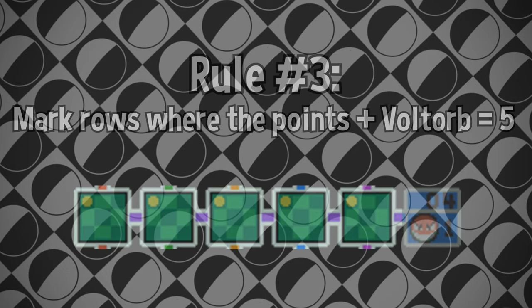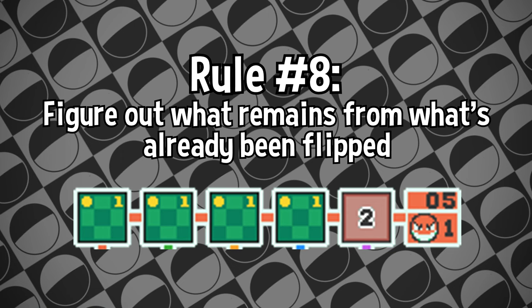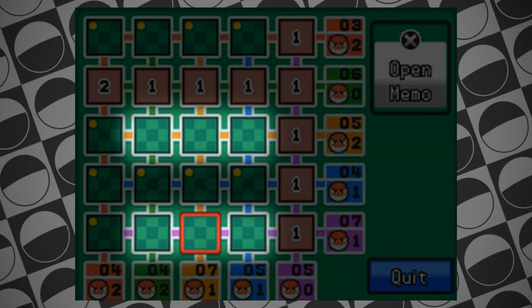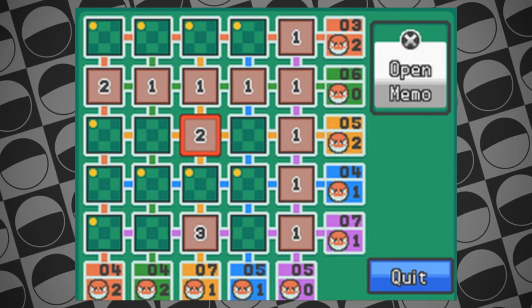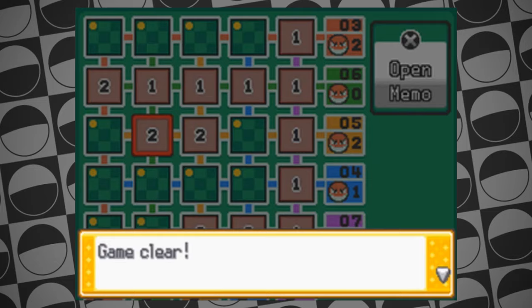From here we're going to skip some of the steps that take considerably more effort and go straight to rule number 8: figuring out what remains from what we've already flipped. For example, if we flipped over a 2 in a row with 0 Voltorbs, does that give us anything on the opposite row? Maybe everything else has to either be a 1 or a Voltorb because that's the only thing that's possible. After doing these steps in the easier levels, this should mean you have a relatively small number of squares unmarked. Now we're just going to start guessing — start with rows that have the lowest amount of Voltorbs and the highest amount of points, and just don't forget to eliminate any impossibilities if you do end up flipping over a 2 or a 3.